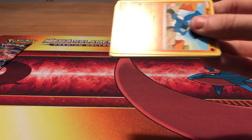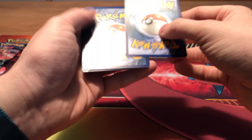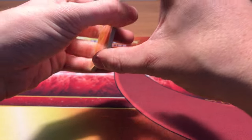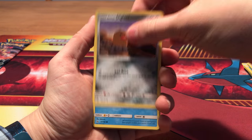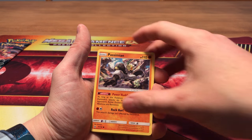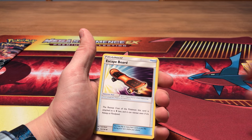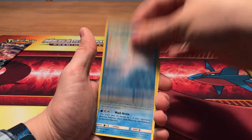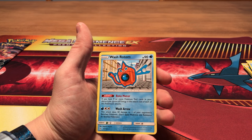Second to last booster of the entire box. It should be nice if we at least pulled another prism card in one of these two boosters. We start off with Riolu, Alolan Diglett, Piplup, Oranguru, Passimian, a Leaf Energy, Brotttle, Skiddo, Alolan Dugtrio. Our reverse is Alolan Vulpix, and our rare is a Wash Rotom rare — and I believe this is our very, very first double rare.